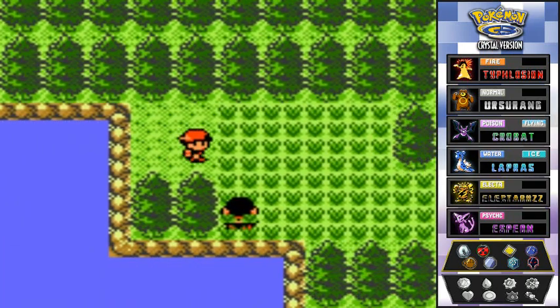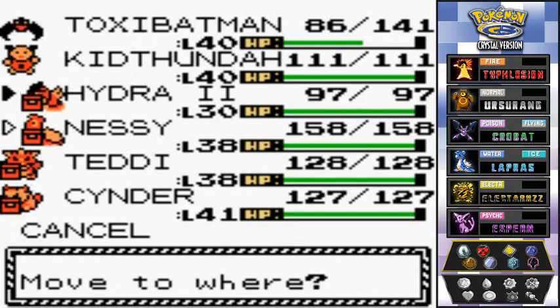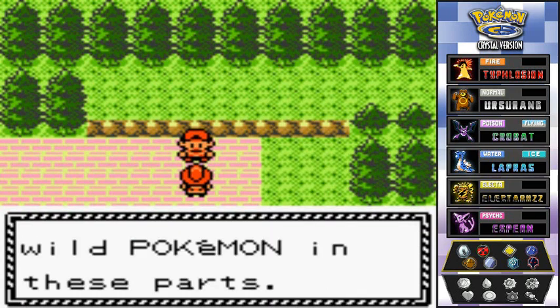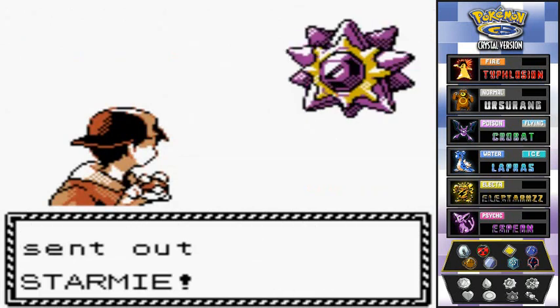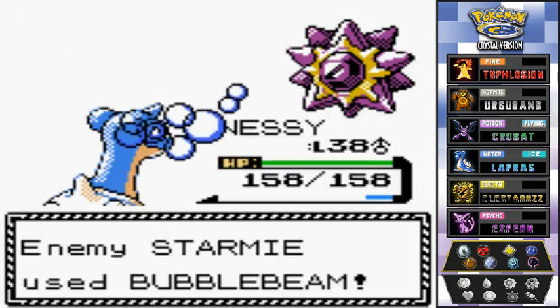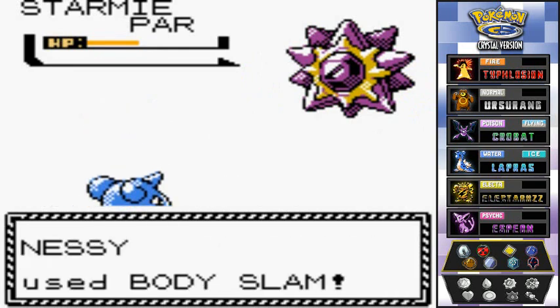We run into a trainer — Coltrina Arena. We switch to Nessie, who uses Body Slam. There's that dreaded Bubble Beam — not very effective. Body Slam paralyzes the opponent — that's great, that means we're going to win! We Body Slam Starmie again — say goodbye to Starmie!